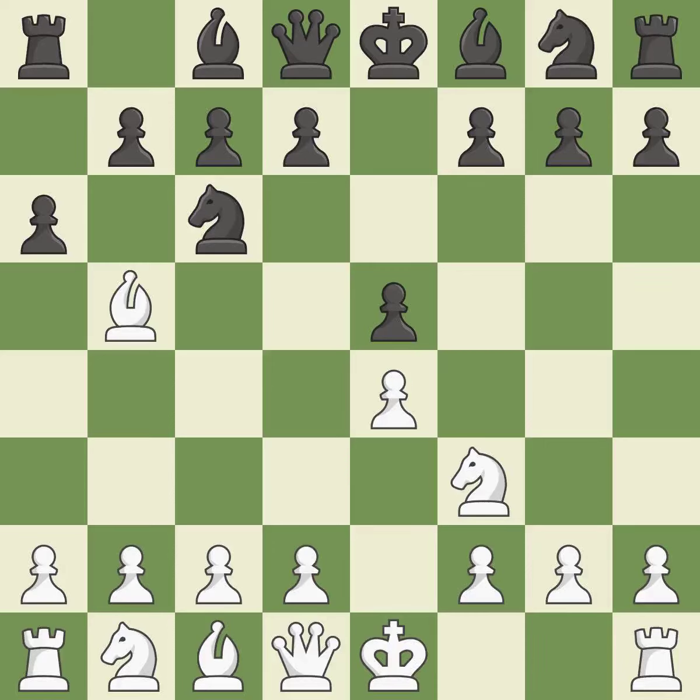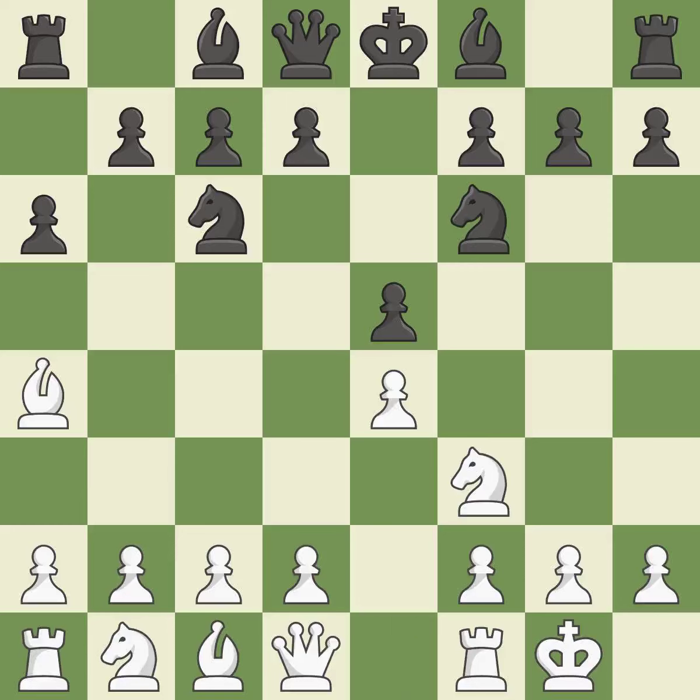a6 forces the bishop to choose between exchanging and withdrawing. Ba4 safely retreats the bishop while keeping pressure on the knight. Nf6 attacks the undefended e4 pawn and develops the knight at the same time. Castling gets the king out of the center and prepares to develop the rook to e1. Be7 develops the dark-squared bishop and prepares to castle.